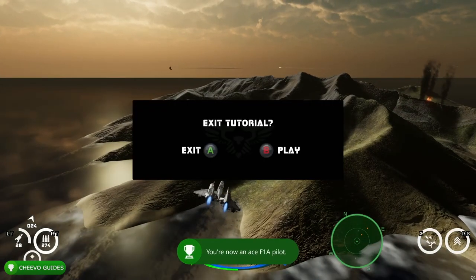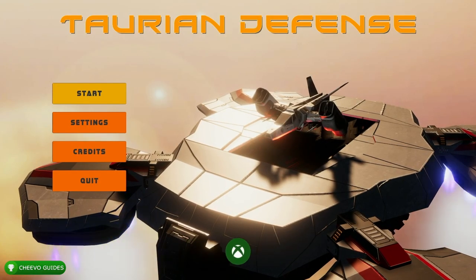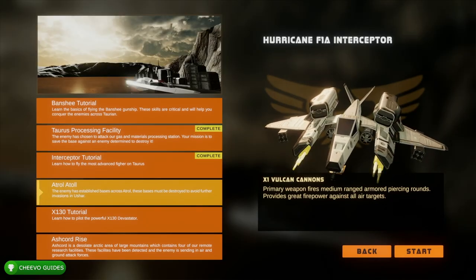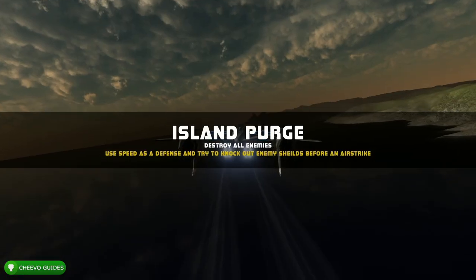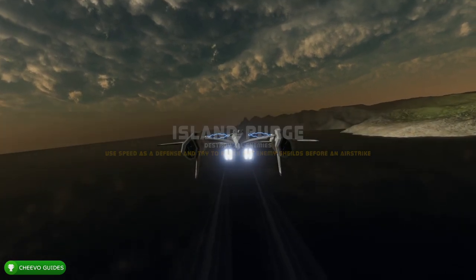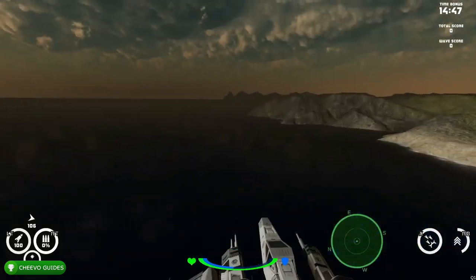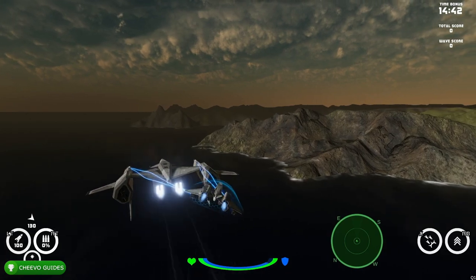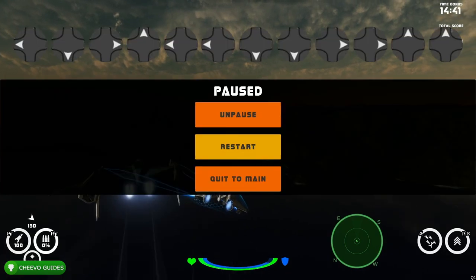The tutorials are required for achievements, so just follow along and complete the tutorial. After playing the Interceptor tutorial, you unlock an achievement called 'F1A Pilot.' At this point we're going to start up the mode related to the Interceptor, which is called Atoll. Same as last time, we're going to need to complete this mode from start to finish. Once you're in the mode, go ahead and press Start and enter the cheat code: Left, Down, Right, Up, Left, Left, Down, Down, Right, Right, Up, Up.